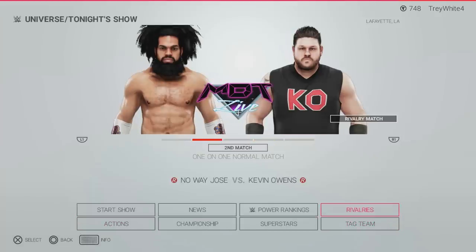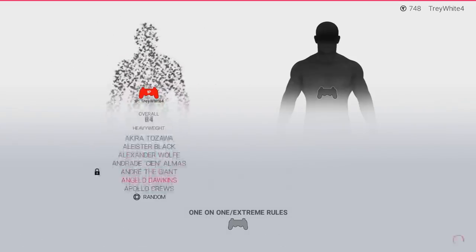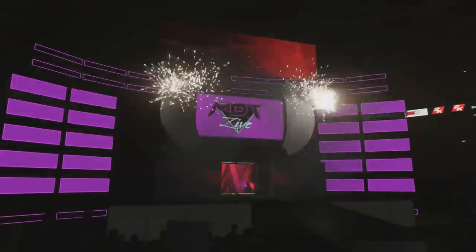I need to edit the Kevin Owens match real quick — this is just me playing around with this. I go to customize match, one-on-one, then set it to Extreme Rules. I can't figure out how to quick-edit it to make it a title match, which is frustrating. Let's just simulate the show. You can see the intro package — I figured that looks the most like the MBT Live logo. The game won't let me interact during the intro, it's just one continuous stream. There's the MBT Live stage — this arena is available for download, by the way.